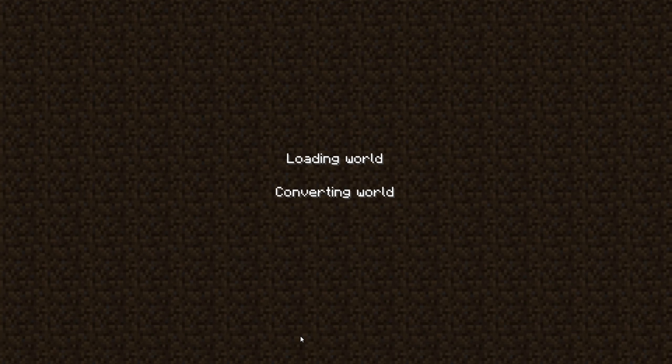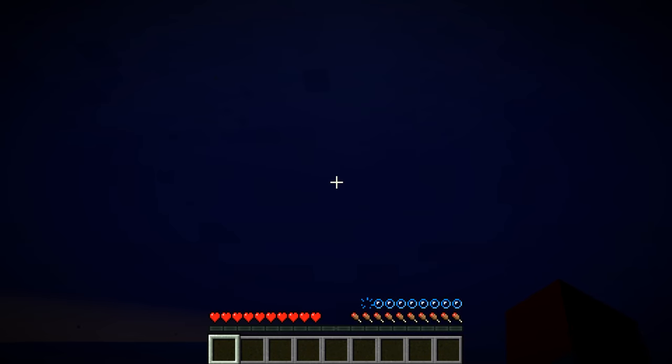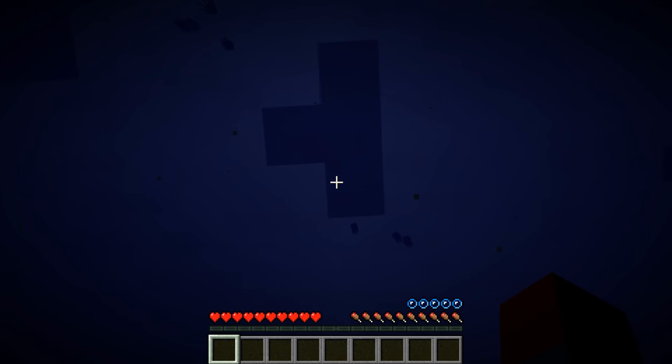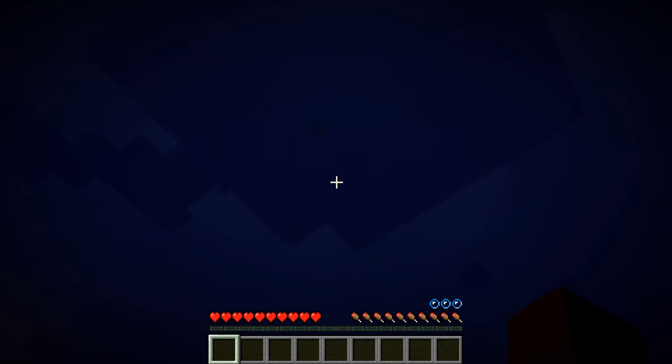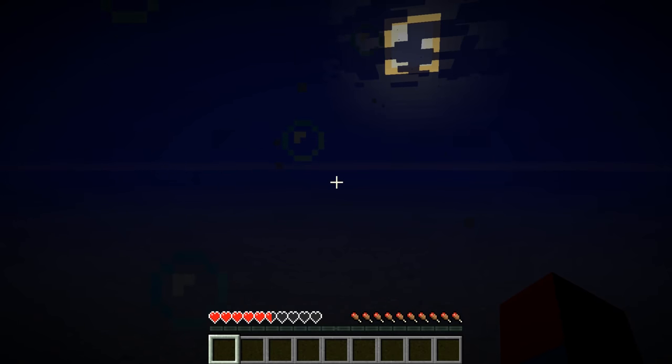Now let's create the world and dive straight in. So unfortunately it might be a bit dark for you - I can't see much myself either. Right here as you can see we spawned 90 blocks underwater and this is completely super flat. The ground here is flat and the water up there is flat - pretty much everything is flat unless you count the villages. Now some villages do spawn here underwater, and as you can see I'm suffocating now.